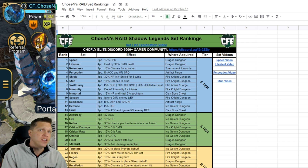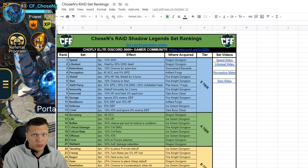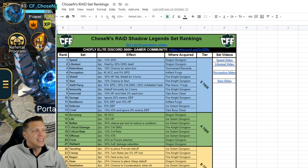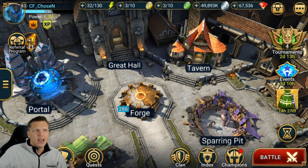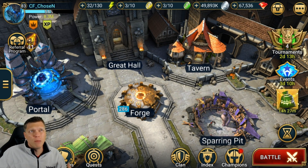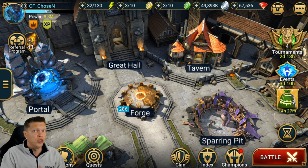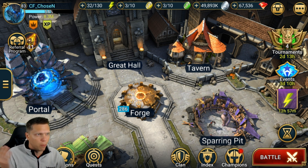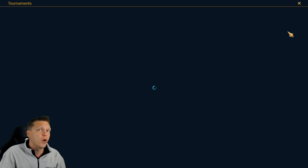It is a very impactful set — 18% chance to grant an extra turn, which is an extremely strong effect. But it is tough to acquire; you can really only get it from tournament rewards. Under acquisition it says 'tournament rewards.' The best way — really the only way — to get it. I can't remember if they've ever sold the Relentless set itself in offers; it's very rare.